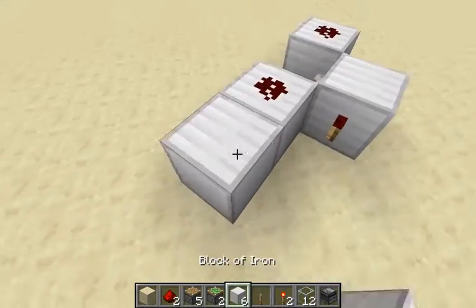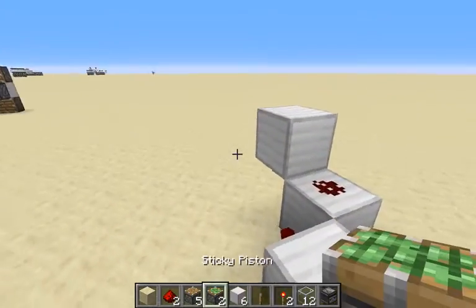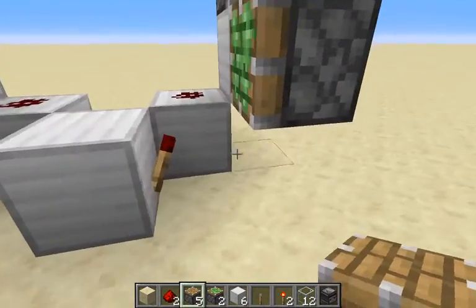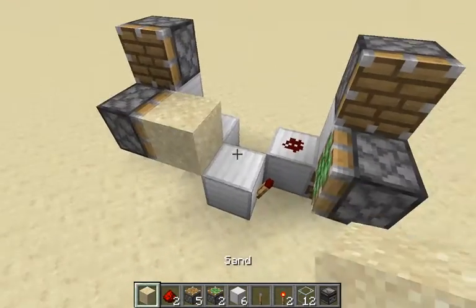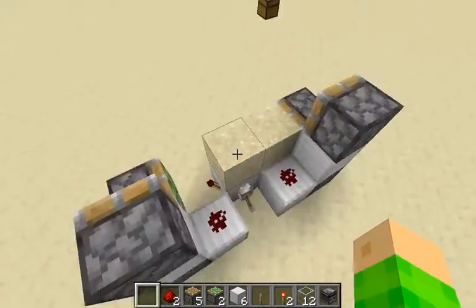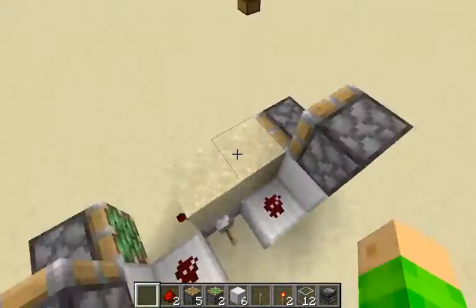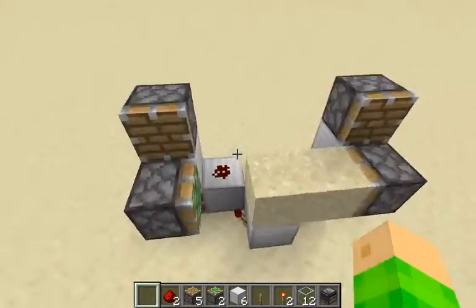Then you place two blocks in a V-shape kind of way. Two sticky pistons on the side of those blocks, and two regular pistons above and below that block to update those two pistons. Then you're gonna need two pieces of sand just like that — it could be on the other side. So this is currently turned off.